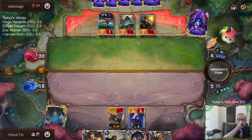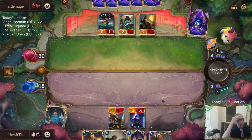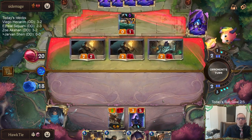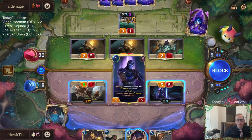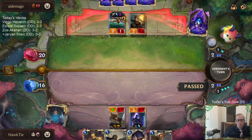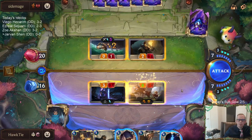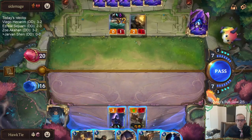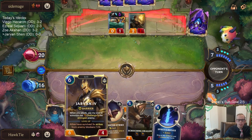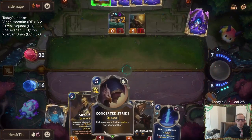It is possible, not necessarily likely, but it is possible that I may need to Concerted Strike this Powder Keg. We can just assume Mega Rain is going to be coming down. I don't really like playing the Jarvan and not having the Concerted Strike available.